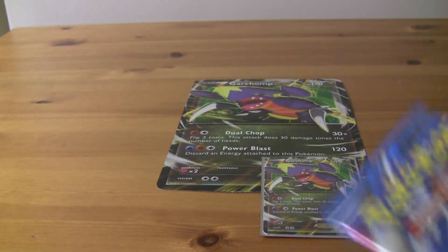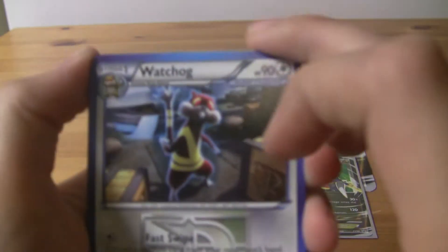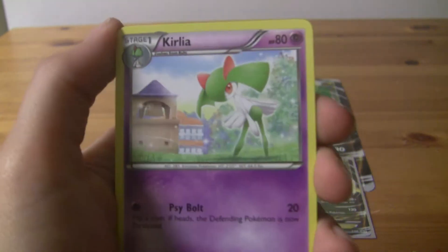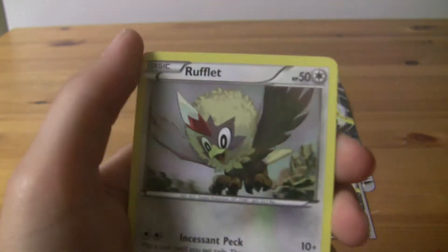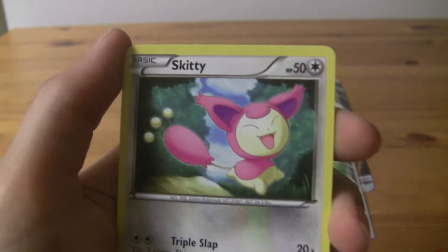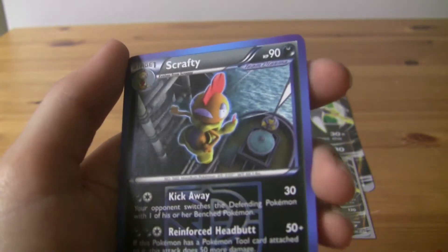Let's open the Plasma Storm pack. Let's hope we get something awesome out of here — I really want to pull a good card. Watchog, Team Plasma Watchog. Magneton. Kirlia. Frillish. Rufflet. Cubchoo. Patrat. Skiddy. Lucario — reverse, nice. And then a rare Scrafty, Team Plasma Scrafty. That's cool.